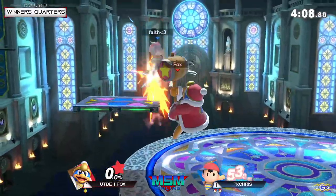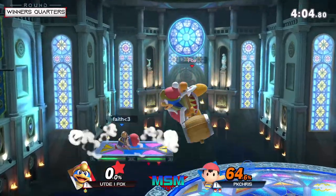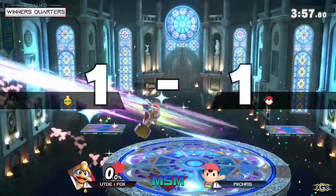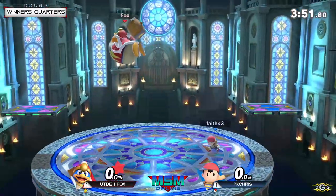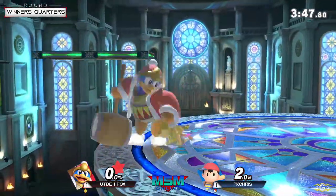Fox has got to do some different stuff in this match. This is a good start though — I think he snagged the jump. He did snag the jump — nice, and a well-timed down tilt. Able to finally take the stock. Fox gets a lucky break; now with an opportunity, just kind of evening things out with even stocks and even percent.